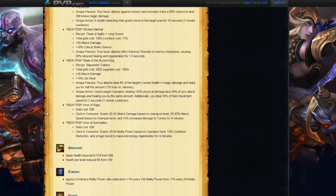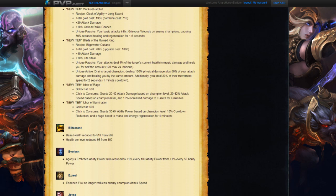Next we have some new consumables. Things like increased damage to turrets for 4 minutes and effects called illumination and rage. We're going to move on past those for now.